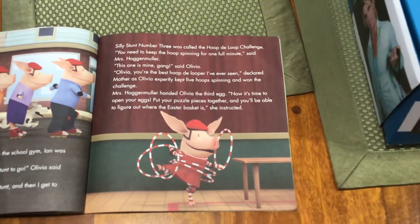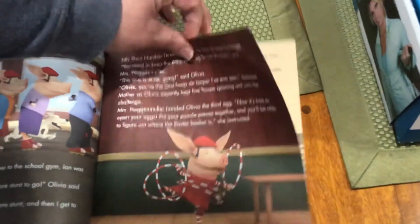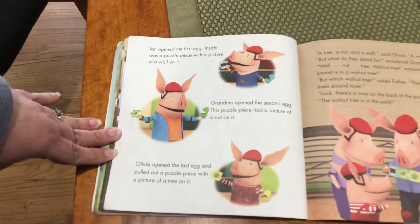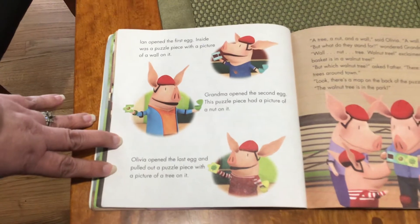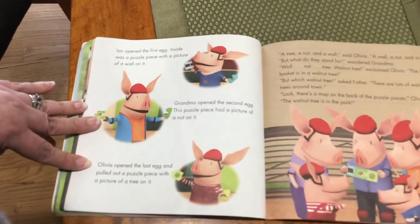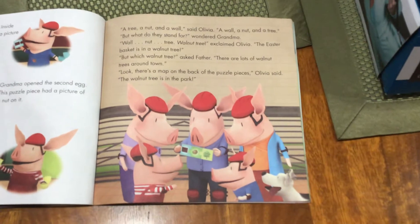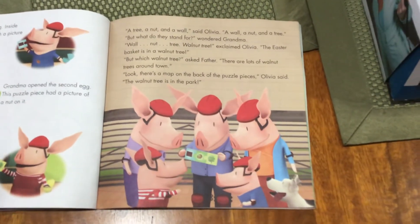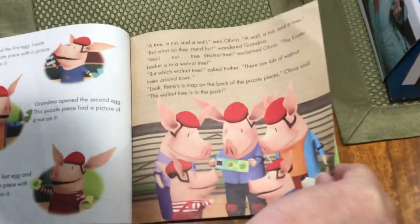"Now it's time to open your eggs. Put your puzzle pieces together and you'll be able to figure out where the Easter basket is," she instructed. Ian opened the first egg — inside was a puzzle piece with a picture of a wall on it. Grandma opened the second egg — this puzzle piece had a picture of a nut on it. Olivia opened the last egg and pulled out a puzzle piece with a picture of a tree on it. "A wall, a nut, and a tree. Walnut tree!" exclaimed Olivia. "The Easter basket is in a walnut tree. But which walnut tree?" asked Father. "There are lots of walnut trees around town." "Look, there's a map on the back of the puzzle pieces," Olivia said. "The walnut tree is in the park."